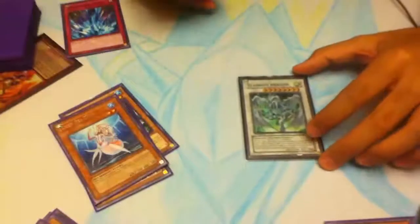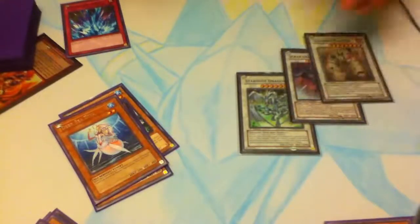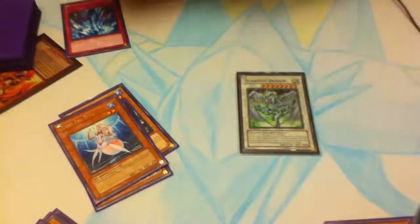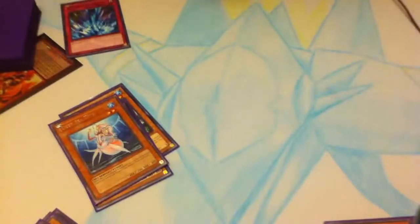As for what synchros you want to go into, most of the time you're going to make Stardust first because you want to protect your resources. Scrap Dragon, Colossal Fighter, or whatever Level 8 monsters you use in your deck — you should understand when to drop them. But if you don't know what you want to go for, make Stardust. Stardust is basically the safest play and one of the best plays as well.